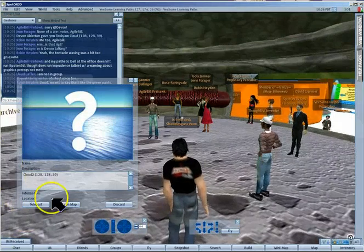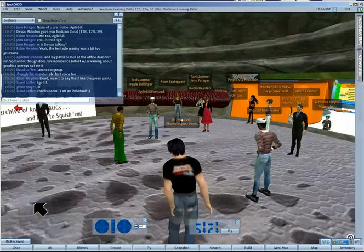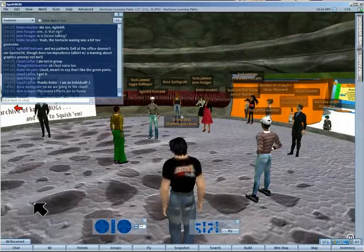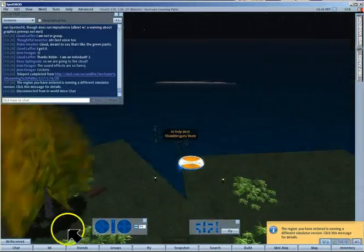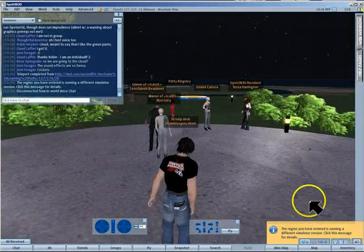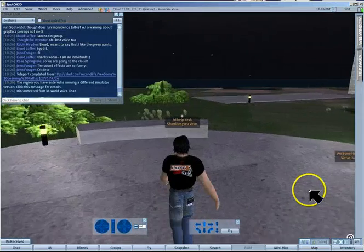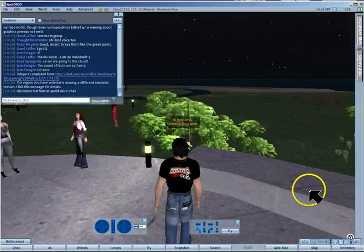We're teleporting up into a cloud - let's see if it works. The sound effects worked! Here we go - the region you've entered is running a different simulator. And one comment just before we landed was that this would host a hundred avatars.